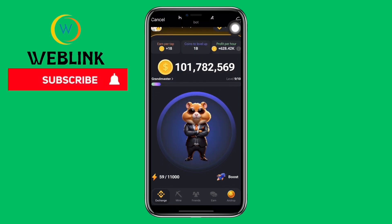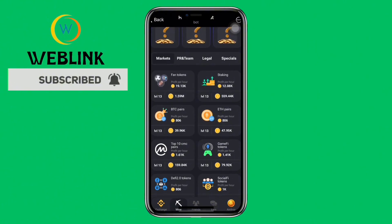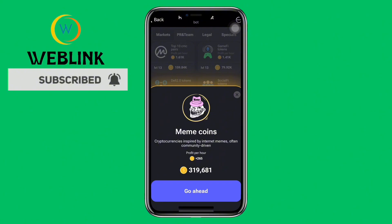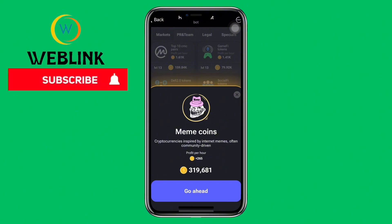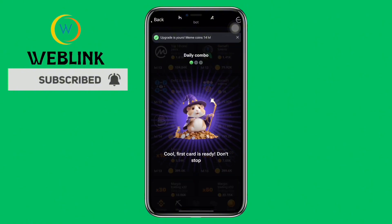Our first card for today is Meme Coin. Go to Markets and click on Meme Coin. We need to purchase this card with the sum of 319,680 coins to get 265 profit per hour. We go ahead to buy this coin. The first card is ready — we have successfully unveiled our first card for today.